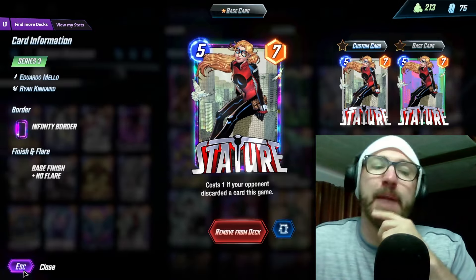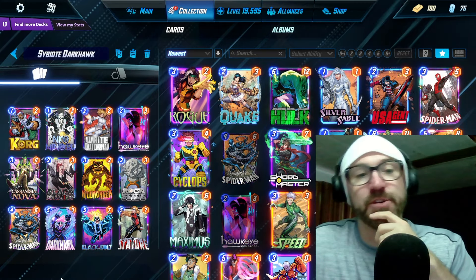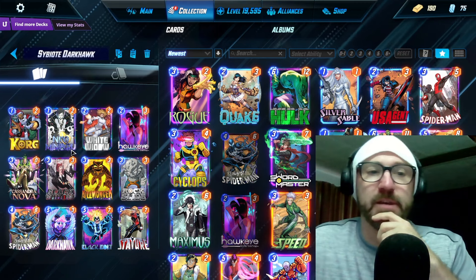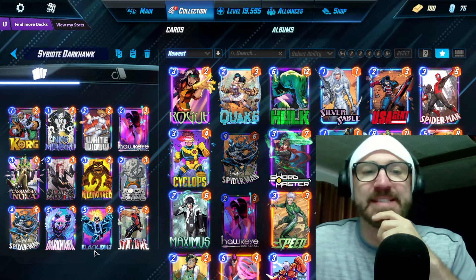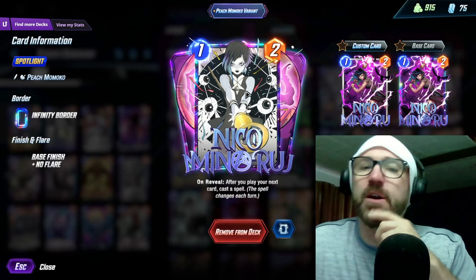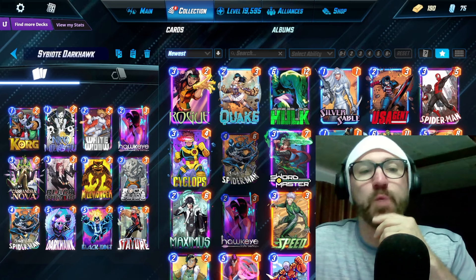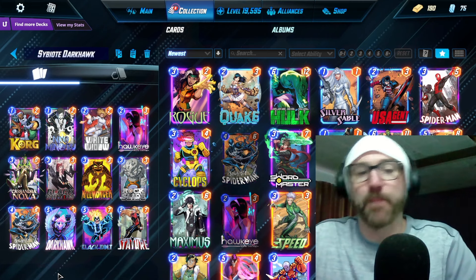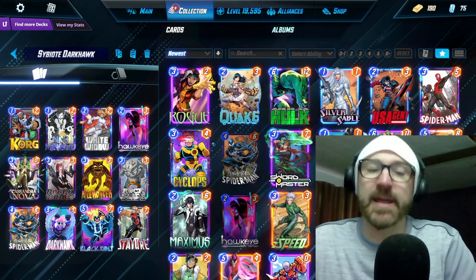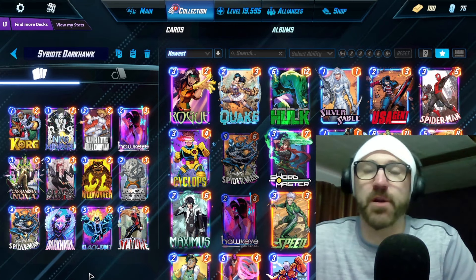We have Stature to capitalize on the Black Bolt. On the final turn you can do Darkhawk Stature, or Darkhawk with a Niko Korg. The weak link in this deck I found was Niko — I wasn't getting a whole lot of use out of her. I might swap out Niko for something like Doctor Doom, which seems like it would be more beneficial if you don't hit a 1-drop with your Darkhawk on the final turn, or if you just don't draw Darkhawk at all.